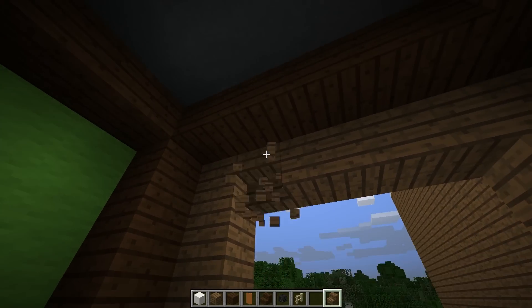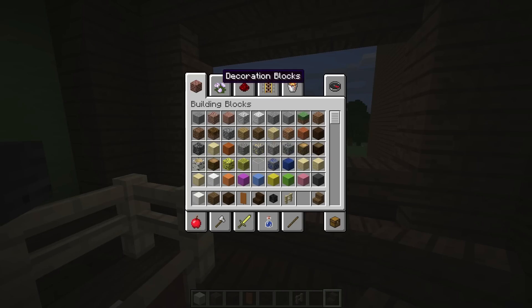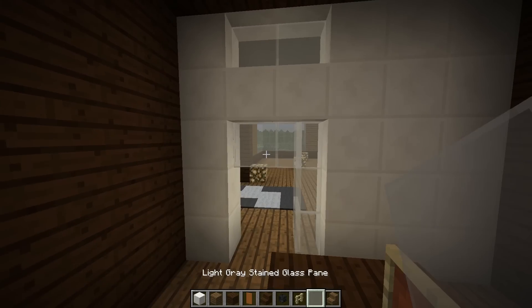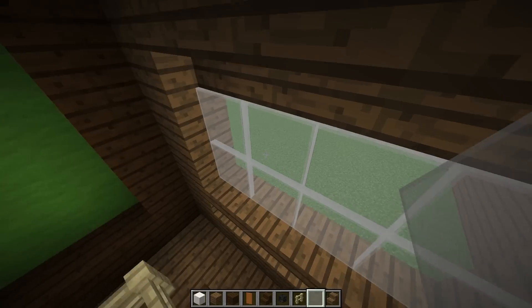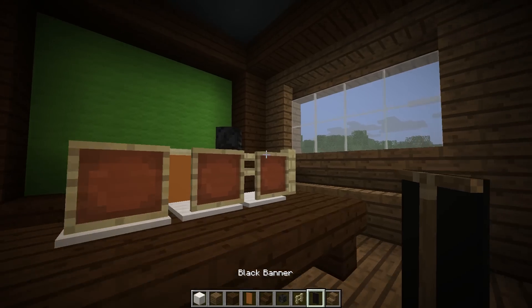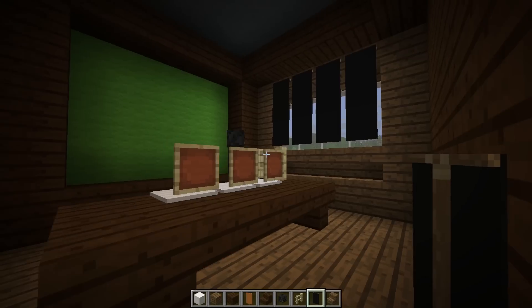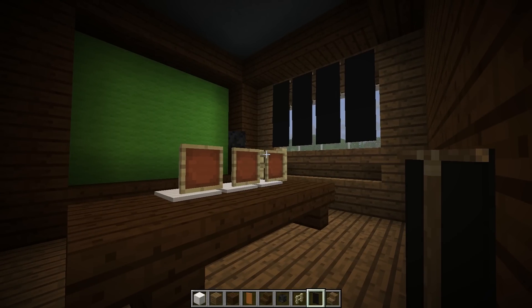I'm going to make a little windowsill like so, and swap over into the magical inventory. I'm going to grab some white stained glass — wait, actually we're using gray. We're actually using gray stained glass. That looks great. Like we talked about, we don't want to interfere with the lighting of the room when we're streaming, so we're just going to put some blackout blinds across here so we can stream without interfering with the lighting.